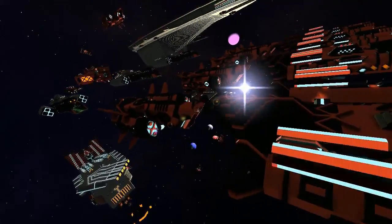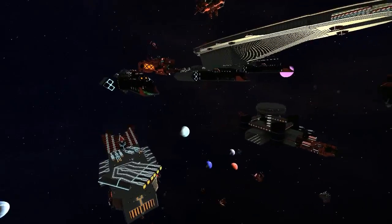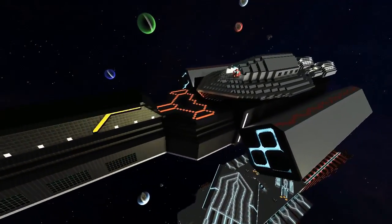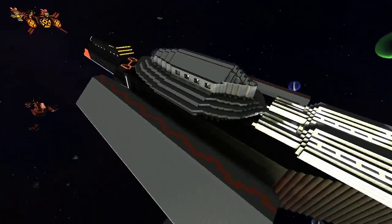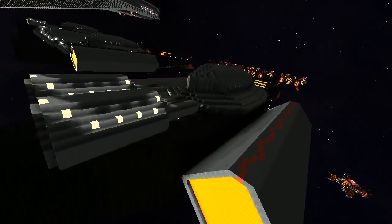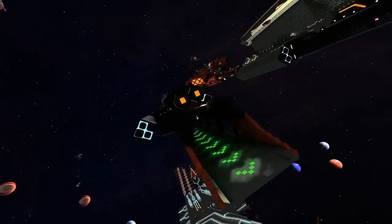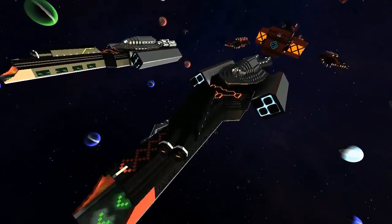Or you can have your warp drive which makes you go faster than the speed of light, or you obviously have FTL — aka Battlestar Galactica — and then the last one is where you go into another dimension: hyperspace, slipspace, slipstream — it's all the same sort of thing.